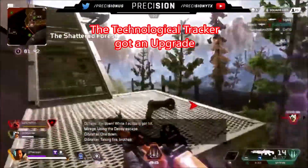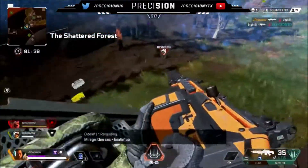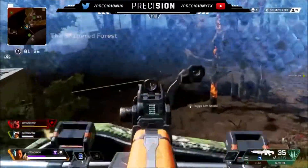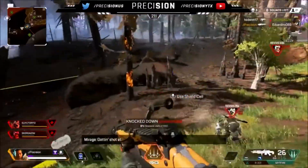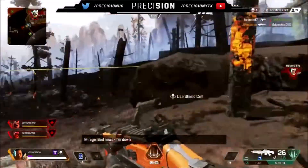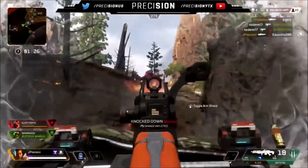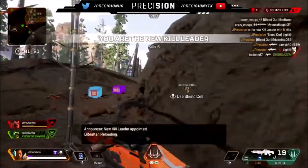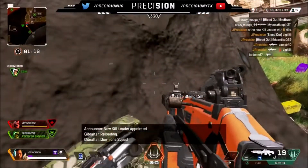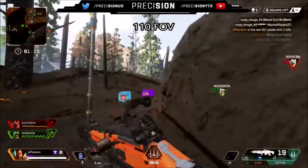Bloodhound also got an upgrade. Bloodhound players are already loving the Iron Crown event, as it gave the legend a new Heirloom weapon along with key upgrades to track foes much more effectively. They will now be able to see traversal clues left by other players at a greater distance, since the devs increased the range of Bloodhound's passive ability to 25 meters. The devs also adjusted the area of effect for Eye of the Allfather to 110 FOV.